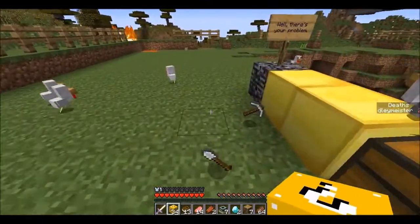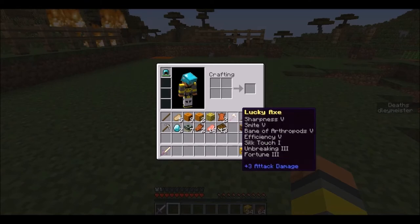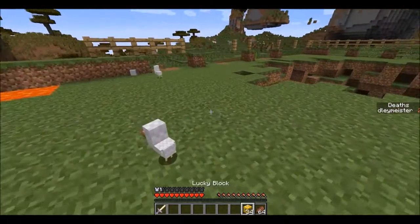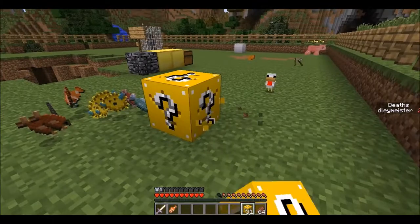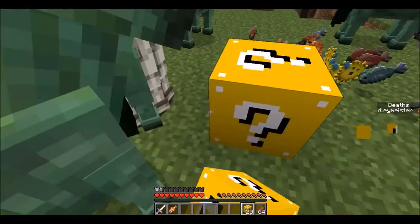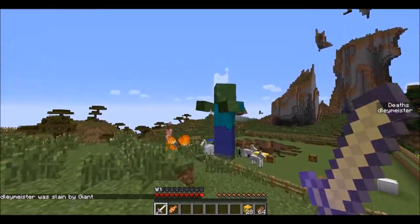We've got lucky stuff. Lucky Axe. This is back in the old version of Lucky Blocks, so you know. Lucky Villager! Lucky Villager! We're just back in the old version of Lucky Blocks. Giant Zombie — that's my second death. So I'm only at two deaths.